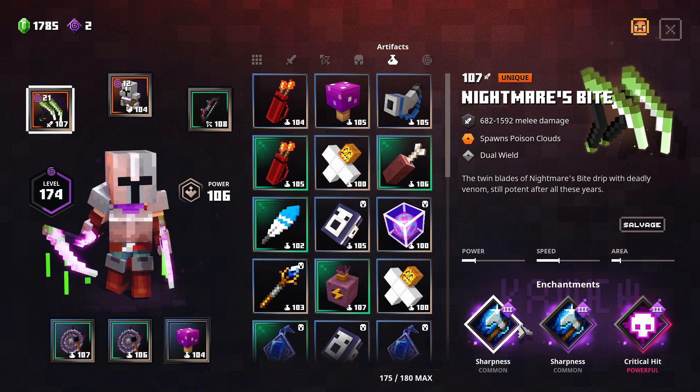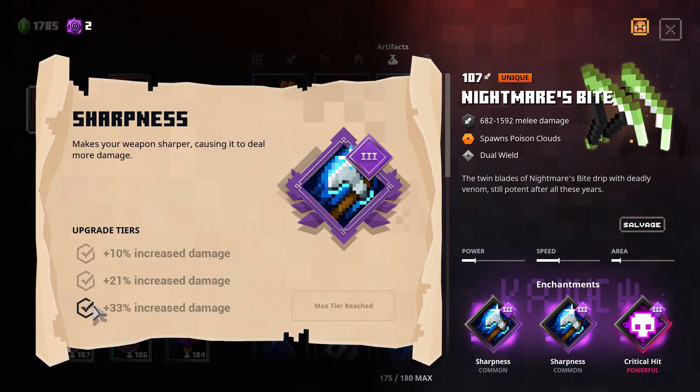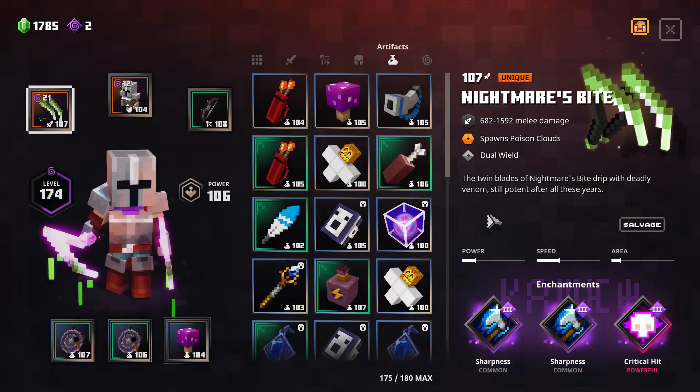Here we have two Sharpness enchantments and Critical Hit. Sharpness fully upgraded gives me plus 33% increased damage, so two of them plus Critical Hit with a 20% chance to trigger. It is not fully random — there is a 20% chance, so there is a chance to get it.